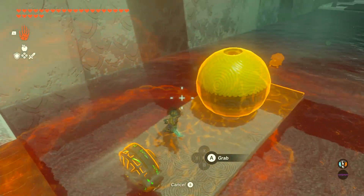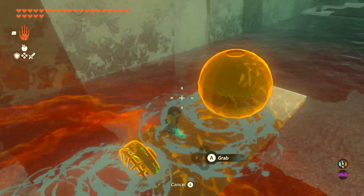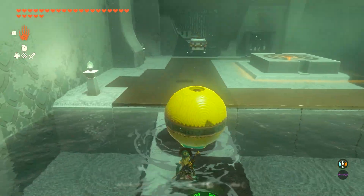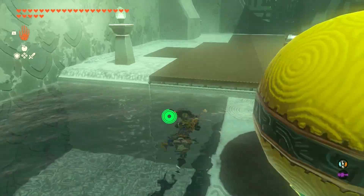Activate the fan, then get ultra hand ready, and make sure you have position to grab the chest like that. And that's how you get the chest — that is pretty much most of the puzzle of the shrine.